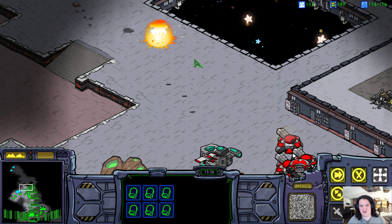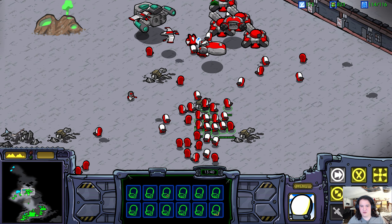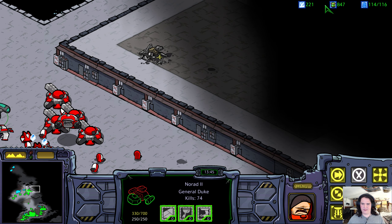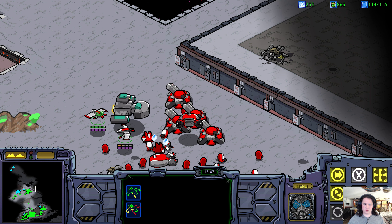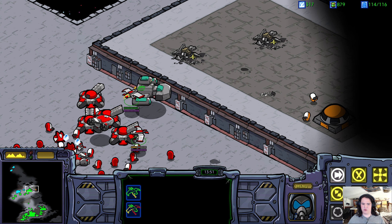Greetings, Commander. Receiving incoming transmission. The time of our final strike against the Confederacy is close at hand. Before we can strike at Tarsonis itself, however, we must break through the Confederacy's most potent defenses. General Duke will brief you.